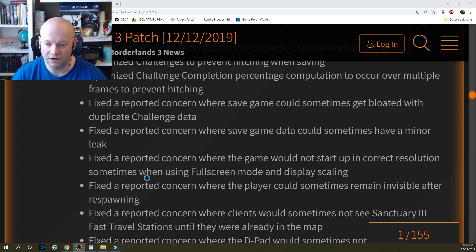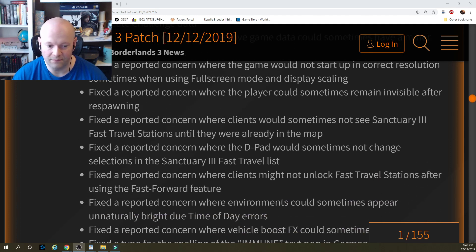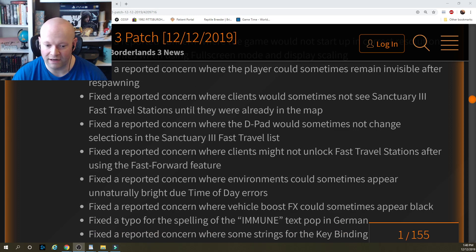Fixed a reported concern where the player could sometimes remain invisible after respawning. Fixed a reported concern where clients would sometimes not see Sanctuary 3 fast travel stations until they were already in the map. Fixed a reported concern where the d-pad would sometimes not change selections in the Sanctuary 3 fast travel list. Fixed a reported concern where clients might not unlock fast travel stations after using the fast forward feature. Fixed a reported concern where environments could sometimes appear unnaturally bright due to time of day errors.